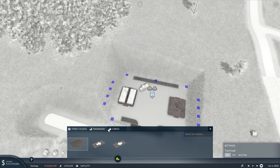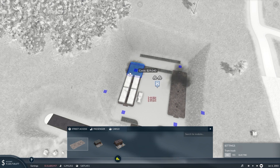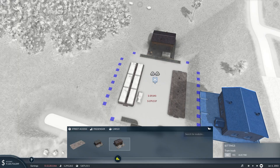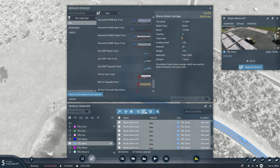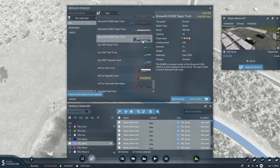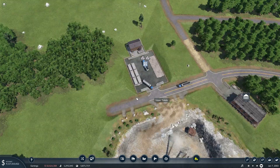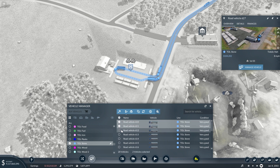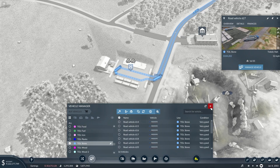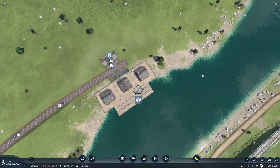We can then come in here — of course we'll need to expand our platforms since we'll be increasing the amount of trucks and the size of them. So we can then grab these and replace them with probably these trucks — they hold 35 and they'll still hit the top speed on these roads. Maybe we could even get rid of four of these trucks. So we'll stick with that — now we have this coming to this port fully upgraded.